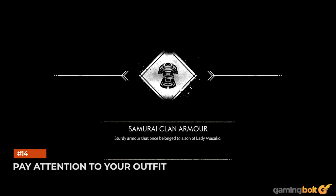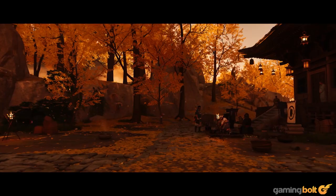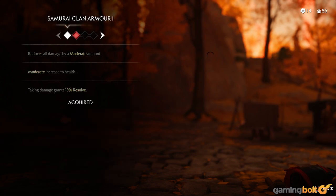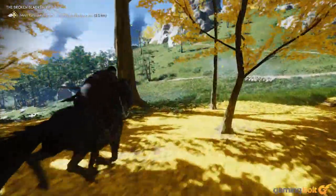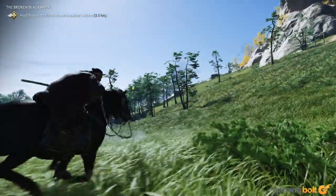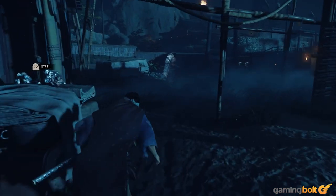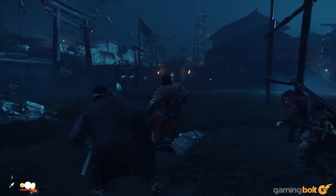Ghost of Tsushima won't have you worrying about gear scores or legendary equipment, but outfits and armor are still very important. You can find various armor sets, and each gives you different buffs and advantages — but each also has its own weakness. For instance, the traveler's attire you get early on is great for clearing fog of war from the map during exploration or tracking down items and collectibles, but it's not great for combat. Stealth similarly has different demands, so always pay attention to what you're doing in the game and equip an outfit based on that.